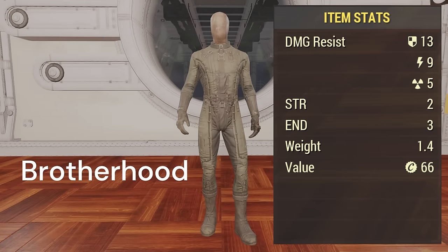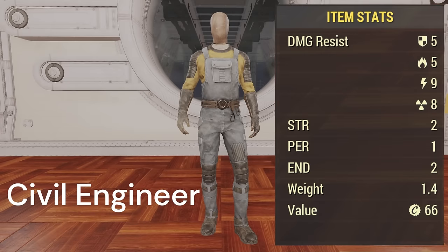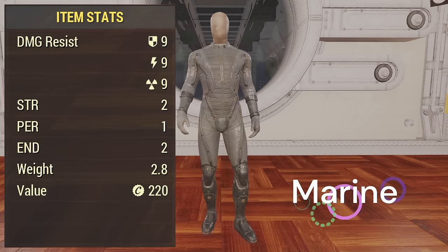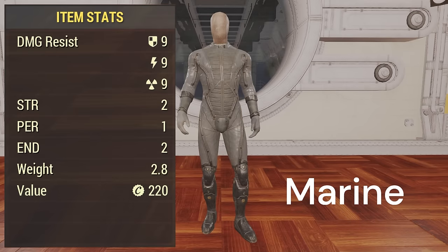The bottom four are kind of lumped together, but the Brotherhood of Steel is ranked a little higher because the endurance and strength special points go together nicely for melee builds. Civil Engineer is the only one with fire resistance, which is nice, though the combined stats are a little lower to accommodate that. The Enclave Operative has the combined 27 with three strength and two perception. At the very bottom is the Marine Under Armour with 27 combined defense and two strength, one perception, two endurance. It weighs double but provides immunity to waterborne hazards.